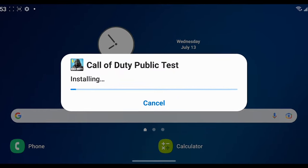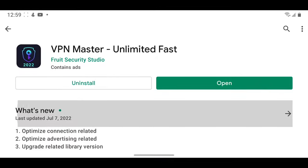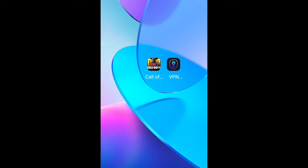To get these mythic weapons for free, you'll need to download the Season 7 test server of COD Mobile — I'll make sure to put it in the comments. You'll also need to download this VPN right here, which you can download from the Play Store — again, this will also be in the comments.